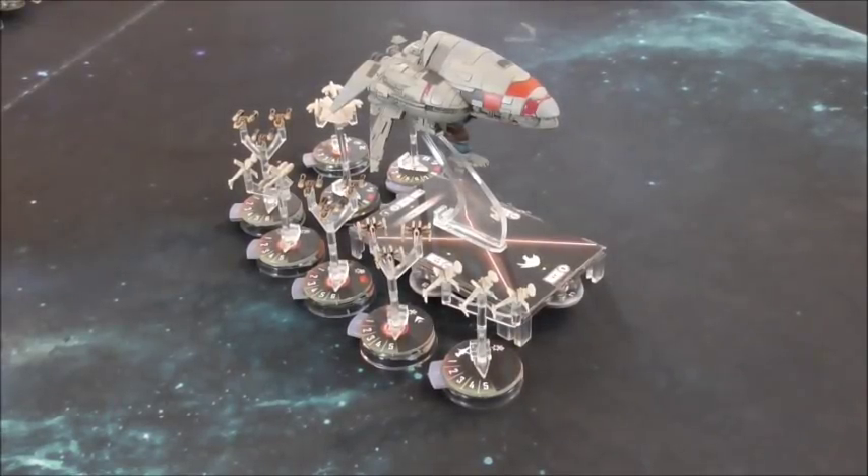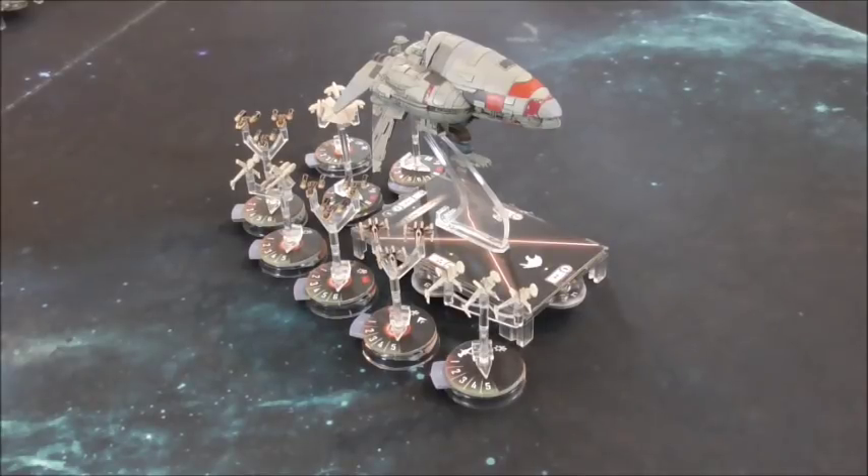With the Gallant Haven carrier build, your squadrons want to stick extremely close to Gallant Haven. As a result, you'll often see players be really aggressive with Gallant Haven — there's some really good footage of this in the preliminary final from 2016 Worlds and the 2017 Worlds final. They have to be aggressive with Gallant Haven to shepherd those squadrons while still getting the benefit of it. Go check out the 2016 and 2017 Worlds videos to see two different skilled players using Gallant Haven with slightly different squadron compositions.